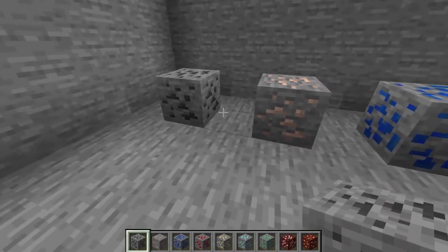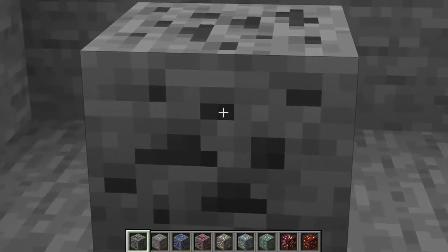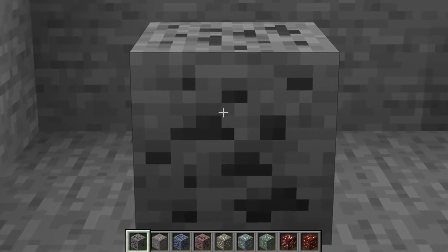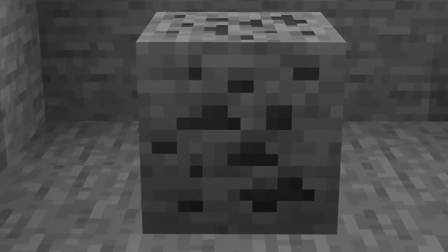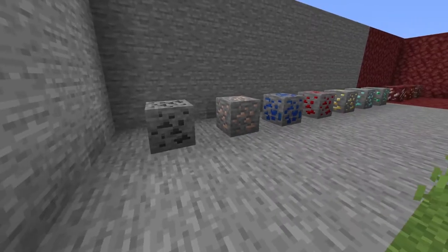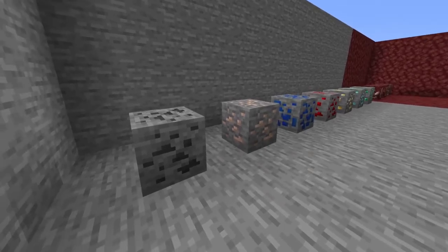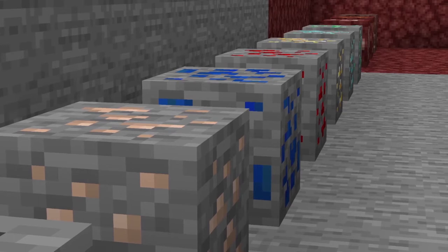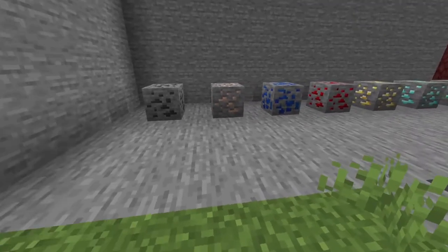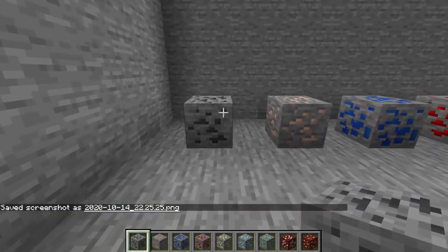Coal Ore can be found in all biomes in veins of 1 to 17 ore blocks — a vein being how many are grouped together — and is very common to find. Iron Ore is also common to find and is in any biome, found below Y level 64, which is basically sea level in Minecraft, in veins of 1 to 14 at a time. It can be mined with a minimum of a stone pickaxe.